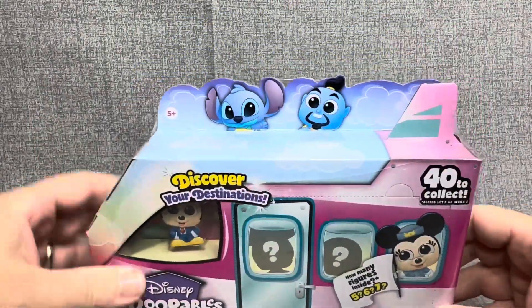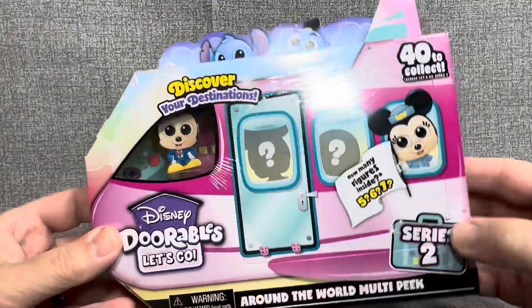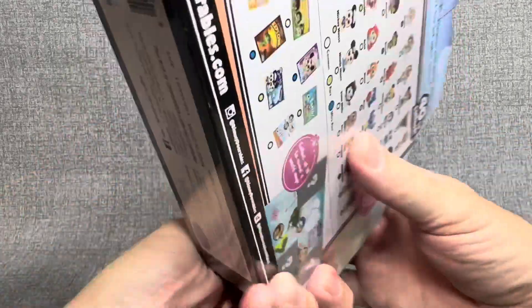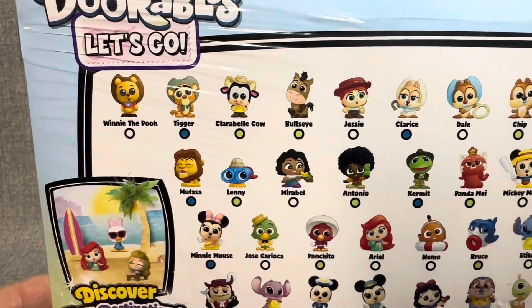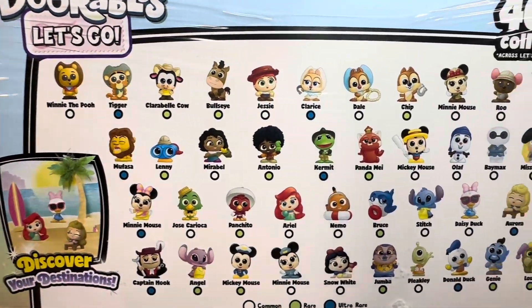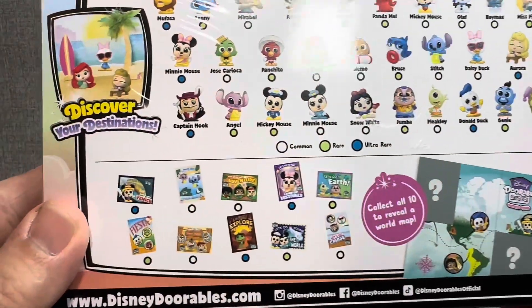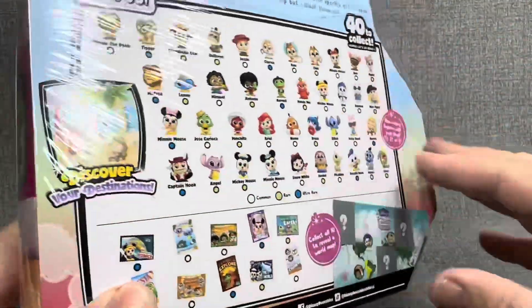This cute little airplane. As you can see, we've got Stitch and the Genie up top, and Mickey and Minnie in the windows. On the back, all the different figures that we can get. I am definitely on the hunt for Bullseye. And you get a card in each package. So we're going to break right on into this.